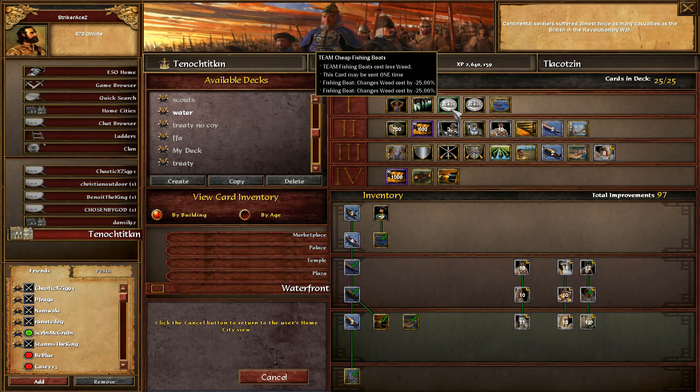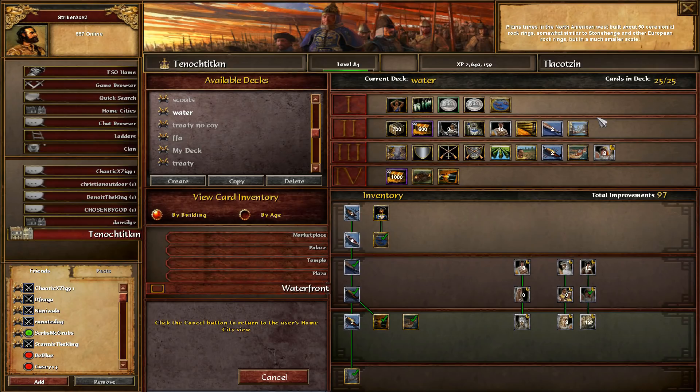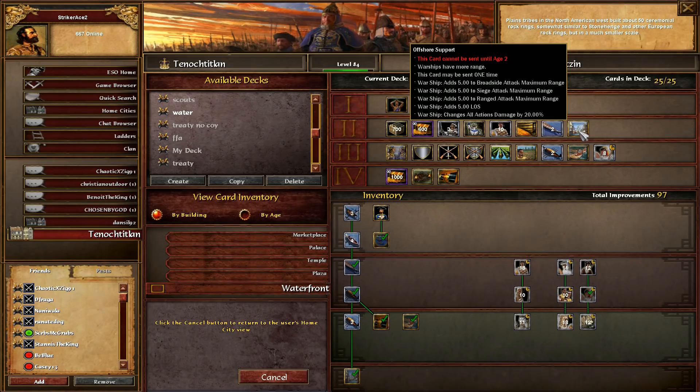Any European civ that has schooners stacked with this gives everyone 15-wood fishing ships. The water dance is a card that unlocks the water dance at fire pit, which increases the strength of your warships - it's very very strong. With the 10 warrior priests it's something like a 100% buff - it's kind of broken. The offshore support card gives five extra range to all their ships and adds another 20% attack, so even though the card description only says more range, it actually buffs your attack by 20%, which is very significant.